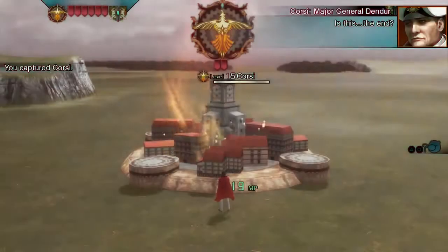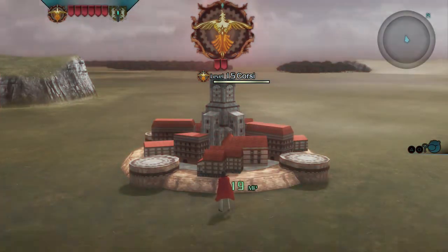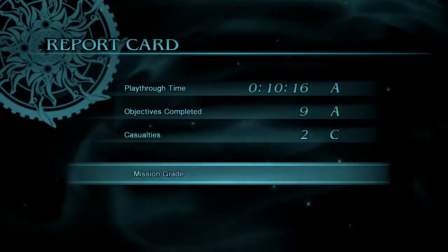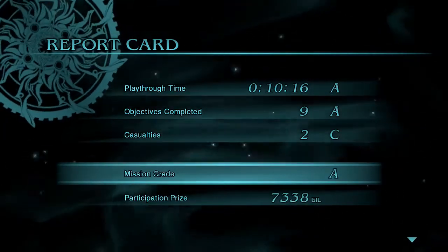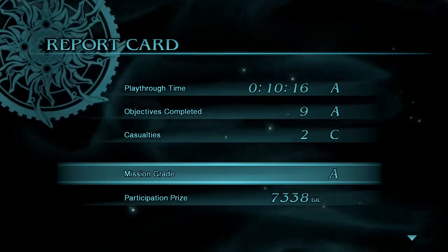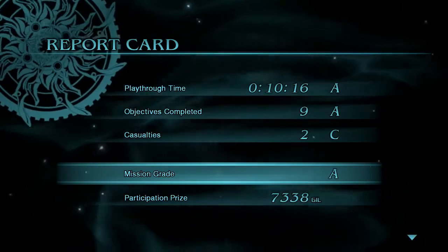And that is how the strategy element in Final Fantasy Type-0 HD works. Thanks for watching — hopefully this is a nice little bit of insight into one of the new and unique things that's very different about Final Fantasy Type-0. We've got another video coming up for you soon, so be sure to keep an eye out for it. I've been Dan, Community Manager at Square Enix Europe — thanks for watching.